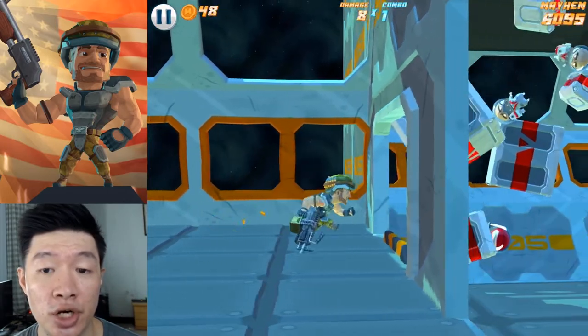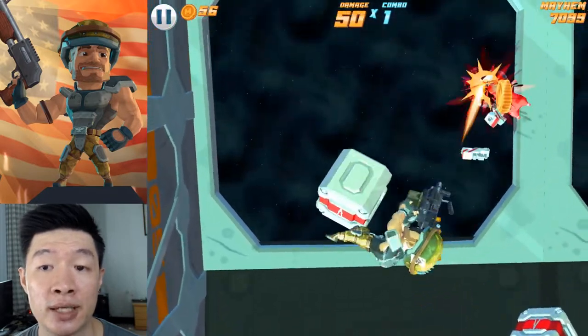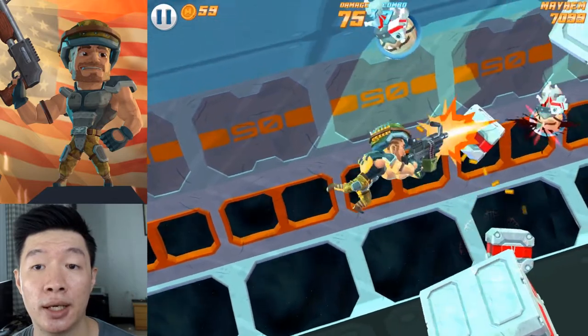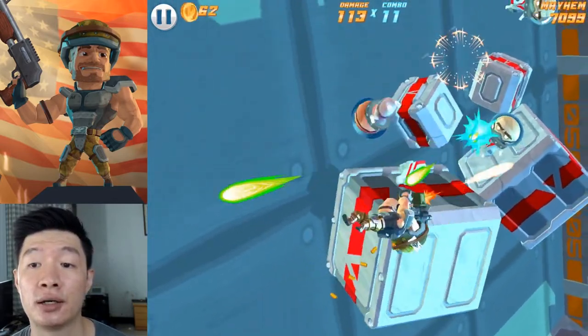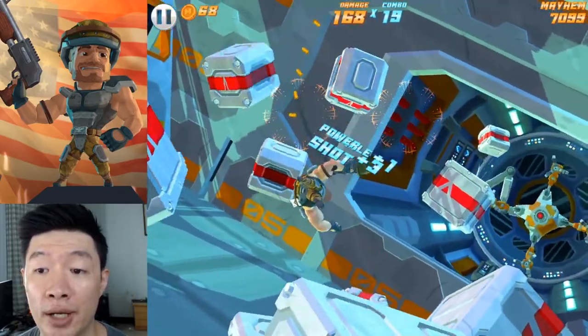I got you, ninja — red ninja! And I have another red ninja. Incoming massive enemies — we are going to spin around a bit. Let's see about this. We have astronauts. Oh, where are they heading actually? What are they going to do?